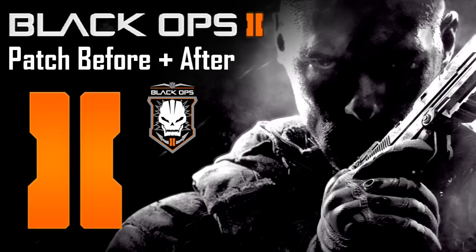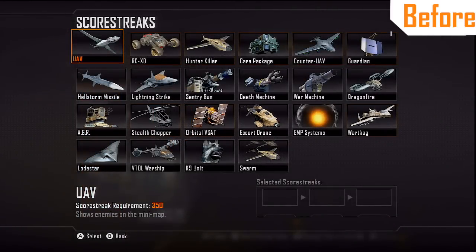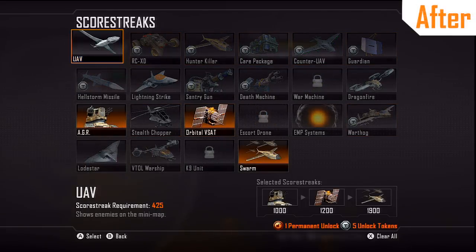So without further ado, let's begin the before and after effect and show you guys specific things that have changed in Black Ops 2 Multiplayer. The first thing you'll notice is that the UAV score requirement has changed. Originally it was 350, but now after the patch it is 425.